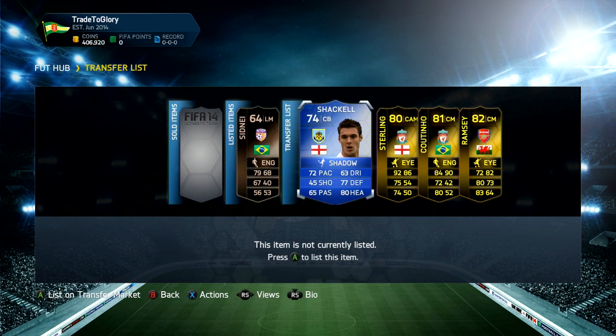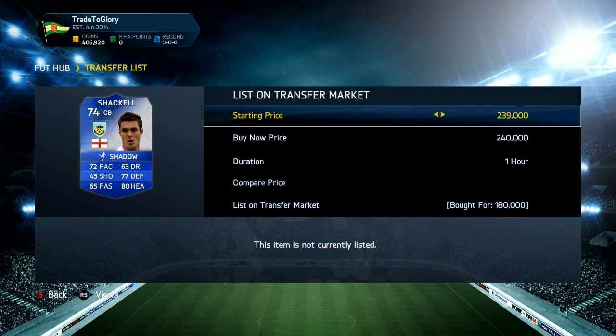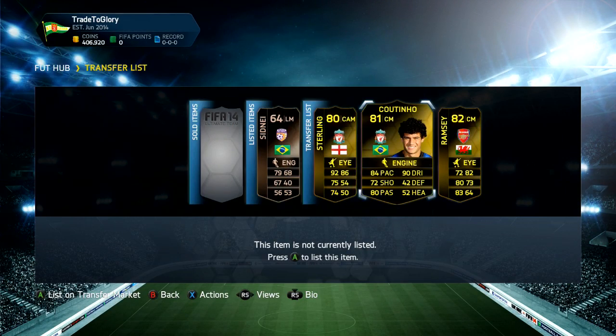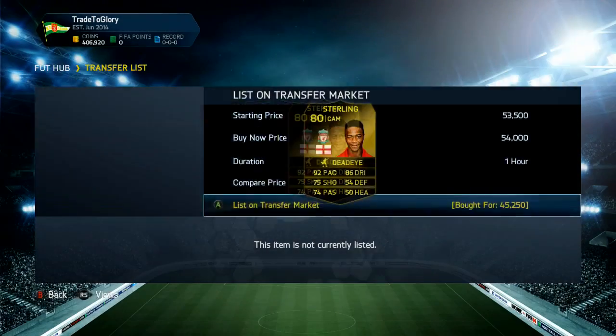Then we go and get this Shaqiri Team of the Season card. This was a bit of a risky buy — we actually got him on bid for 180k and listed him up for 240k. The cheapest was 245k, which made it a bit of a risky buy. Then we get Sterling here for 45k. Shaqiri actually disappeared off your screen for a moment but I'm looking at my trade pile now — he's still there.